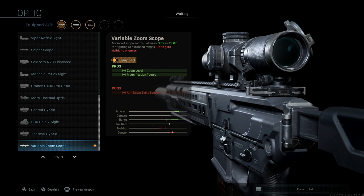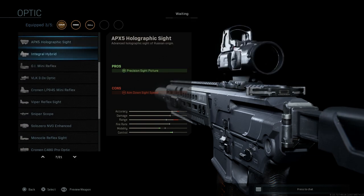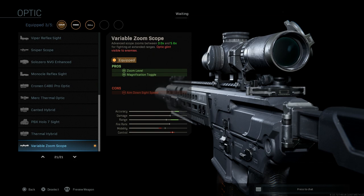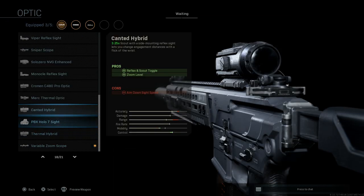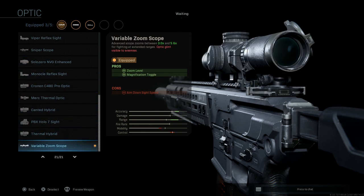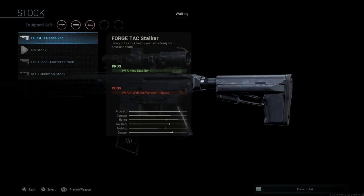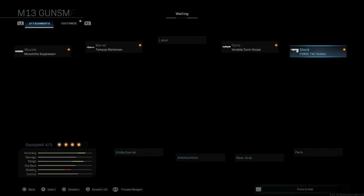For this particular build, to stay true with the actual IRL build, we'll go with the Variable Zoom Scope — this is the toggle zoom level scope versus a Sniper Scope. We do actually have a Sniper Scope that goes to 8x, but for this rifle we don't need that; a 3 to 5.6 is fine. For the stock, we're going to go with the Forge Tac Stalker — the heavy-duty stock to keep our aim steady for mid-to-long-range engagements. The con is aim-walking movement speed, which for this build we won't need.